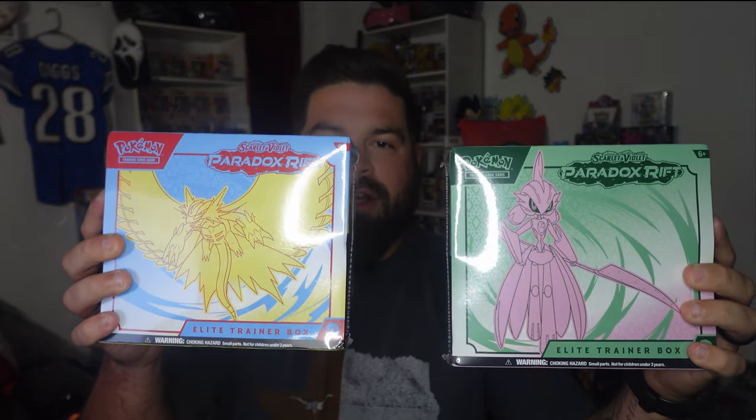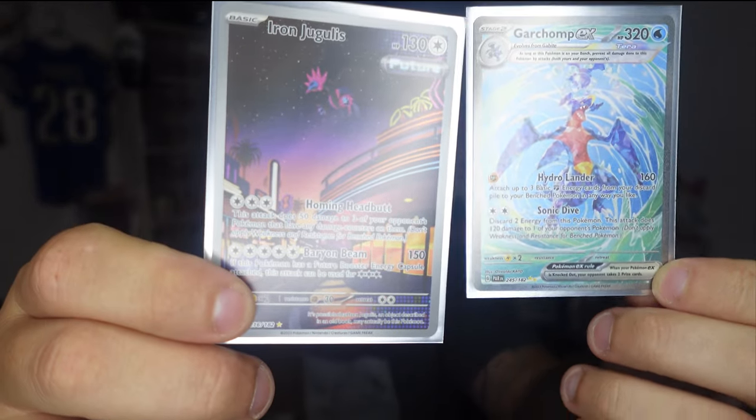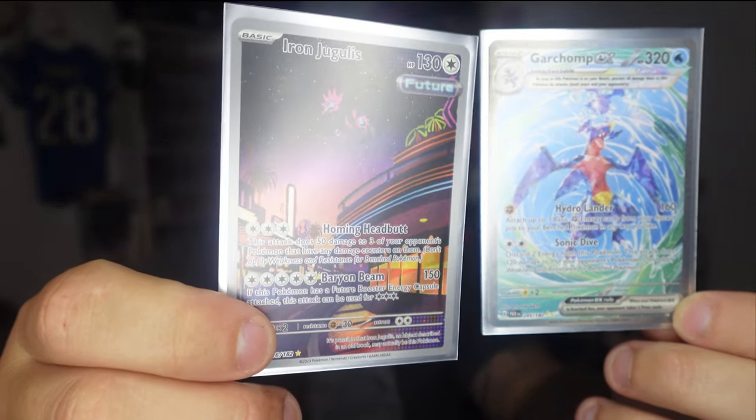What's going on trainers? Welcome back to the channel. My name is Jay Bird and today's episode of Pokemon Gambling, we're going to open up two ETBs of the brand new Paradox Rifts. I'm excited to open these. Had a lot of fun opening up the booster box that's up on the channel. If you haven't seen that go watch it, but we ended up pulling two of my most wanted cards — the Garchomp as well as the Iron Jugulus.